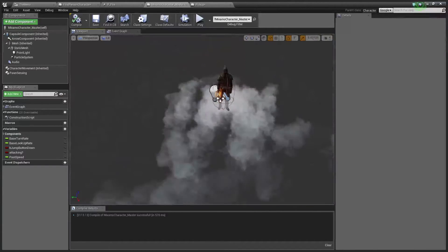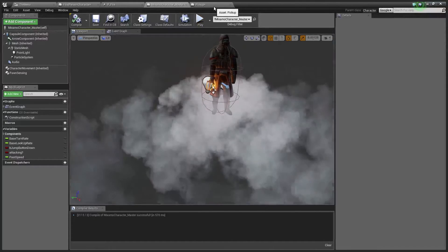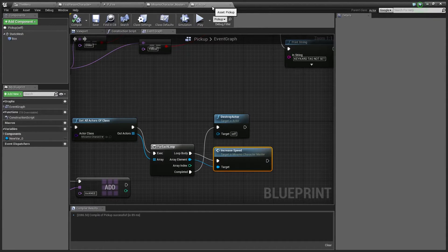I got bored and decided to play around with particle effects, and now the character has this kind of smoke thing coming off him. I'm not entirely sure if I like it yet, but it was on screen when I booted up and started recording, so I figured I'd show you that first.